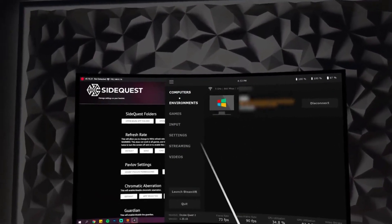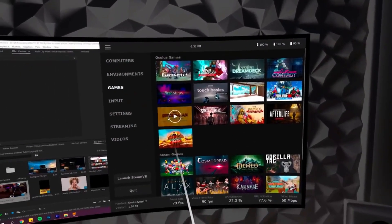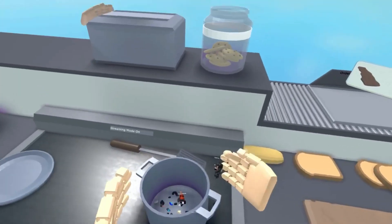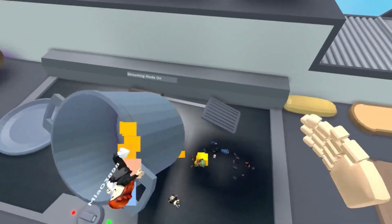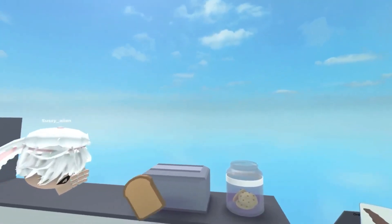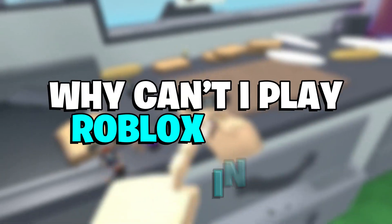Step 3: On your PC or Oculus Link's desktop mode, click the play button for the Roblox VR game you want to try out. Step 4: Grant Roblox permission to launch on your browser. If you want, you can also check the Always Allow button to make sure you don't have to do this again. Step 5: Put on your headset and look around. You're now playing your Roblox game on Quest 2. Like other games, your controllers act like your hands, so move them around and enjoy playing.